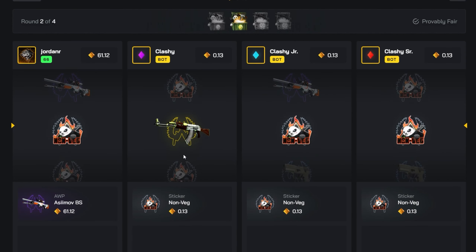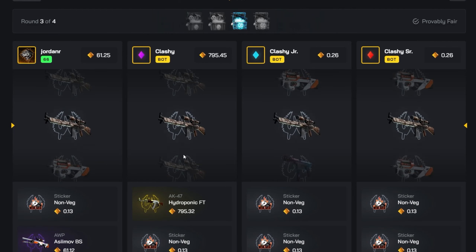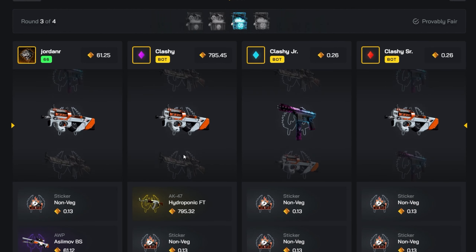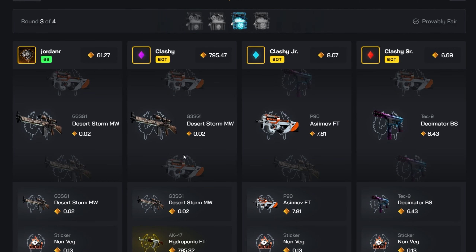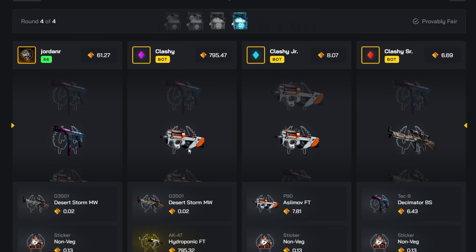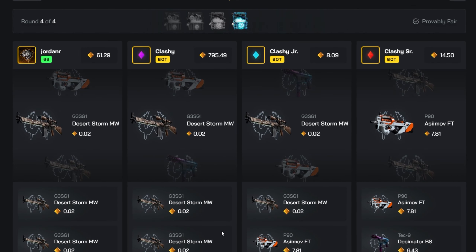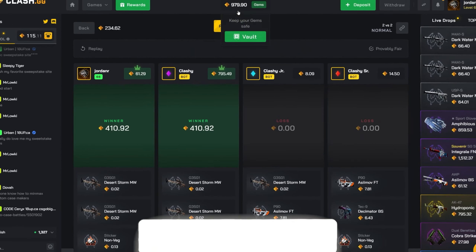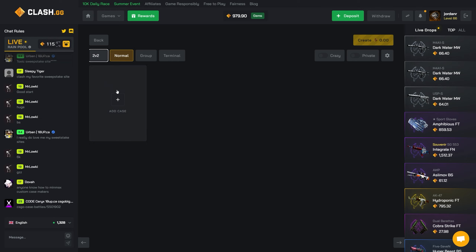We hit it! We are up so much right now. If we lose this somehow I am going to cry. Nothing good pulled yet, so hopefully we can pull something here to get back to breaking even — and no. But that is still a pretty good win; we're back up to 979, practically breaking even — only down like 25.